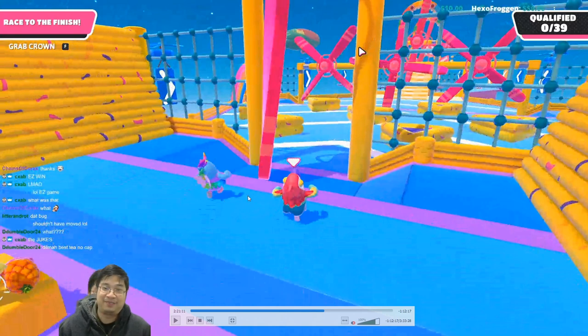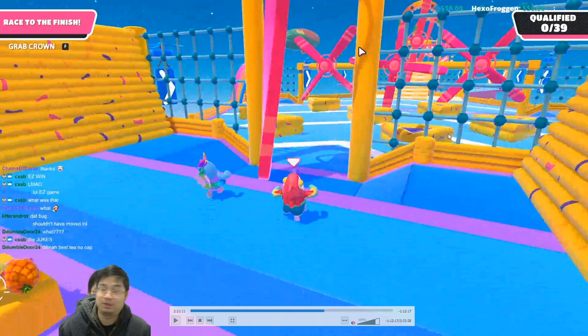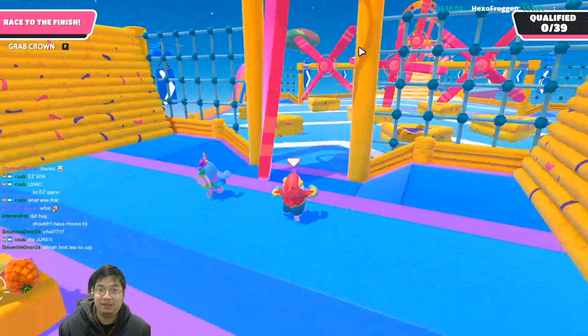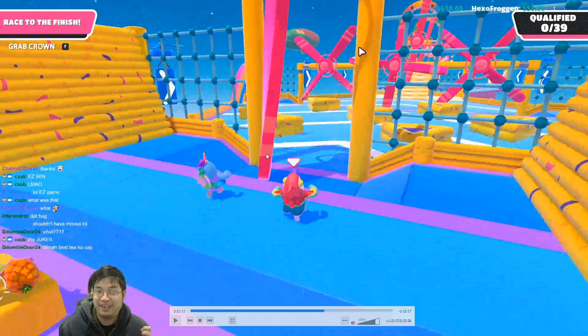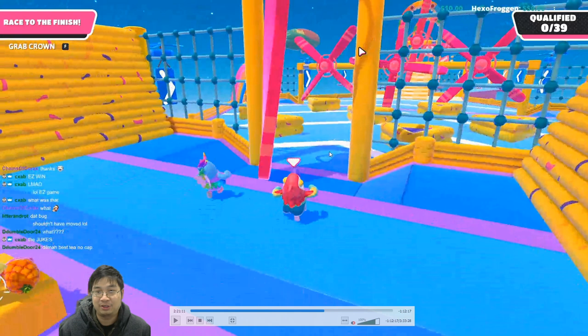Once you get onto the blue block, the obstacle course isn't over — the next challenge is the spinner. If you don't time yourself correctly, the spinner will hit you towards the right-hand side and smack you onto the wall multiple times, and you can't get out sometimes. You have to run back and do it again. What you want to do is time yourself correctly and position yourself towards the left-hand side of the spinner. That way if you get smacked, you have a chance of being bounced onto the borders and forward.